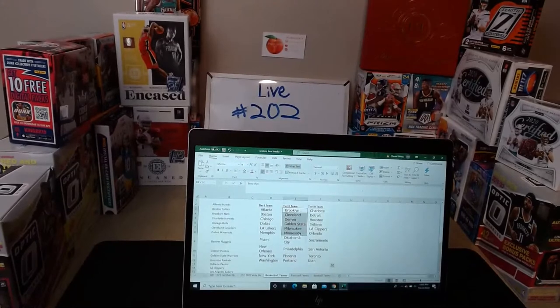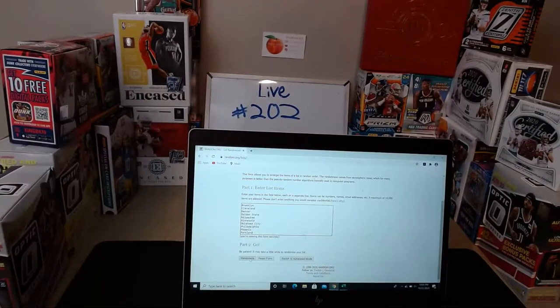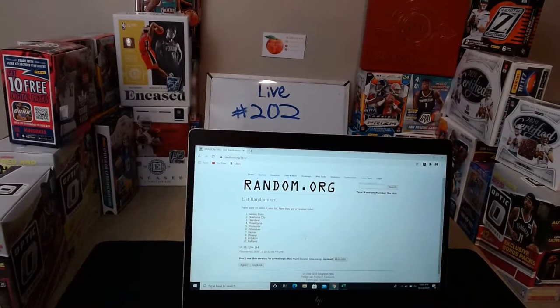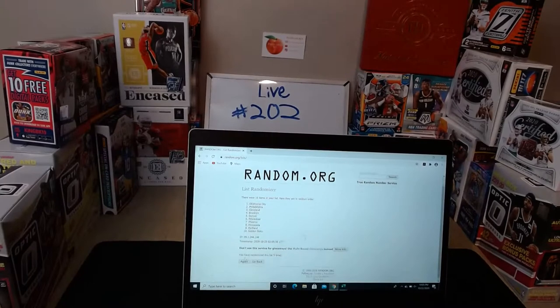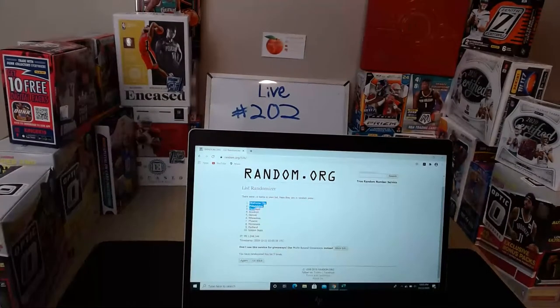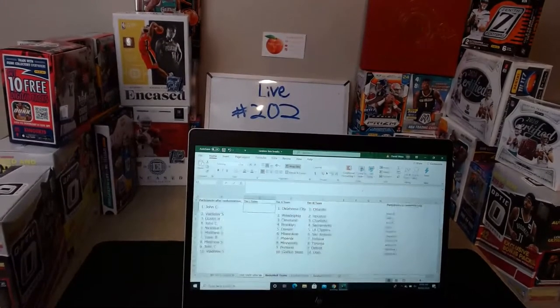Now Tier 2, with Brooklyn down to Portland. Bringing those into the randomizer for another five times — Brooklyn on top, Portland on the bottom, with Cleveland, Denver, Golden State, Milwaukee, Minnesota, OKC, Philly, and Phoenix in the middle. Randomizing five times. Result: OKC on top, Golden State at the 10 spot.